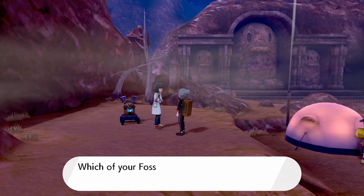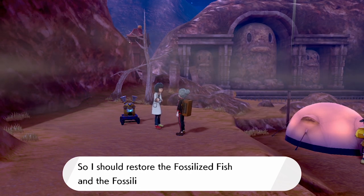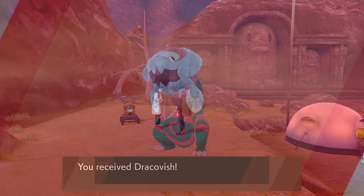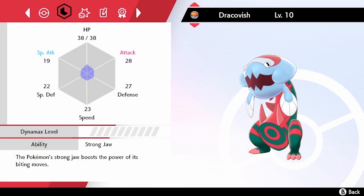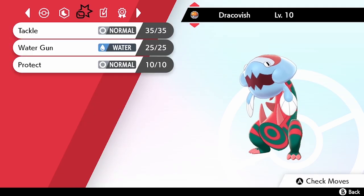To start with, we are going to resurrect Dracovish. For Dracovish you want to combine the Fossilized Fish and Fossilized Drake. As you can see, this results in Dracovish, the Water and Dragon type Pokémon. We were actually lucky enough to get Strong Jaw as its ability and an Adamant nature, which is ideal for a competitive Dracovish.